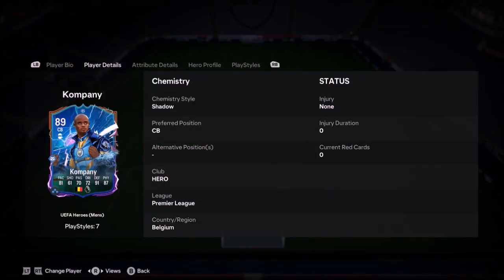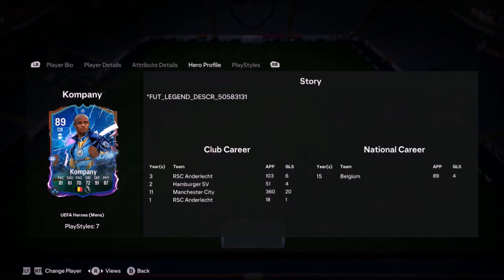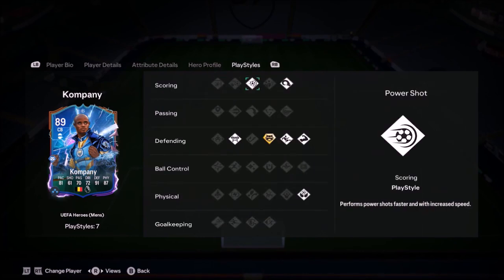Ladies and gentlemen, welcome to the video. Today we're going to be looking at the one and only 2-star 3-star combination with a medium-high work rate, 6-foot-3 Vincent Co. This guy's card gives me FIFA 14 vibes and I can only be proud about that, me playing the game back then.